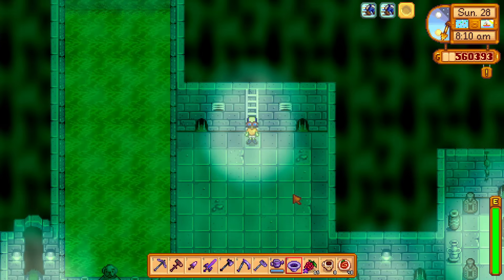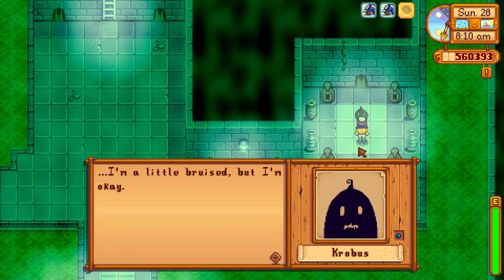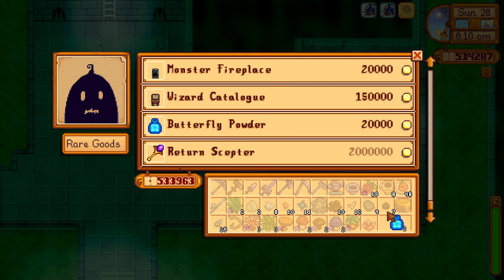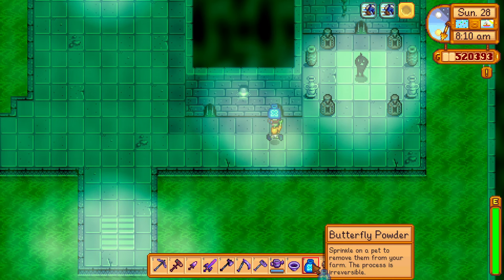If you want to delete your pets because you don't like your pets, go to Kropos in the sewers and buy the butterfly powder. It costs 20,000 gold each — that's a lot of money if you're starting out.